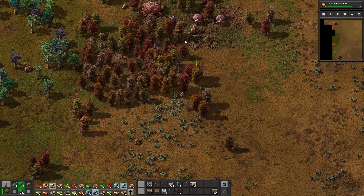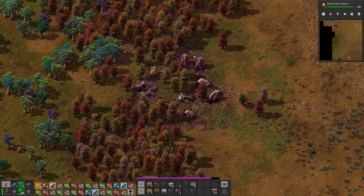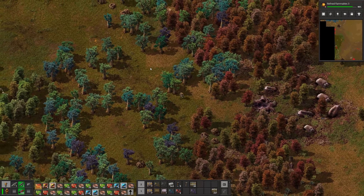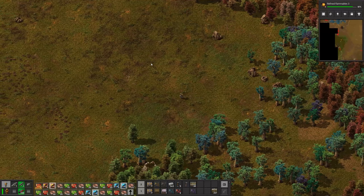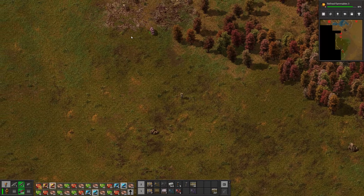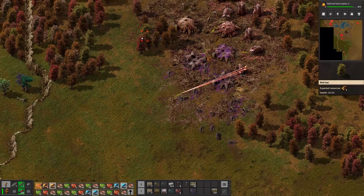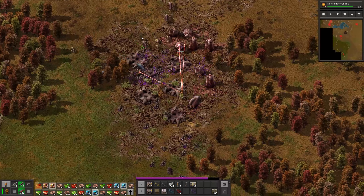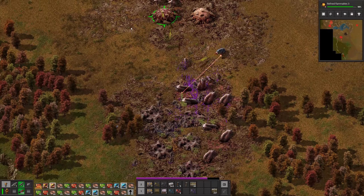I'll go up and then chart down that path. There's copper, coal, and stone here. Oh, and oil here too! Is that iron? This could be the next base and it's so much closer than the giant one up at the top, even though the one at the top has millions of crude. This is like a mini base.